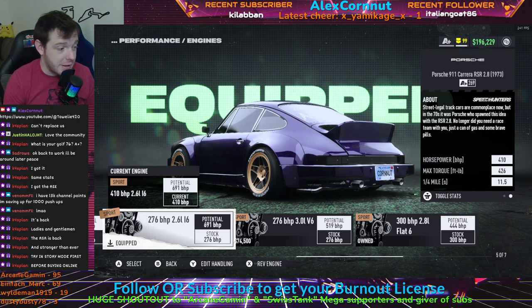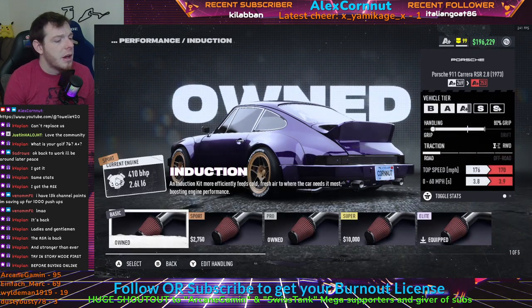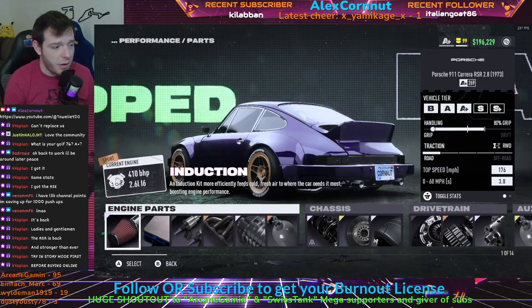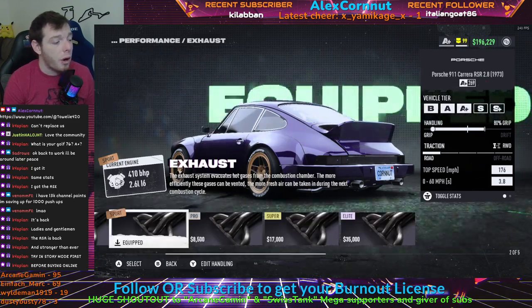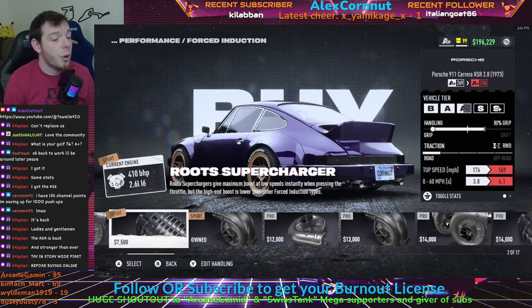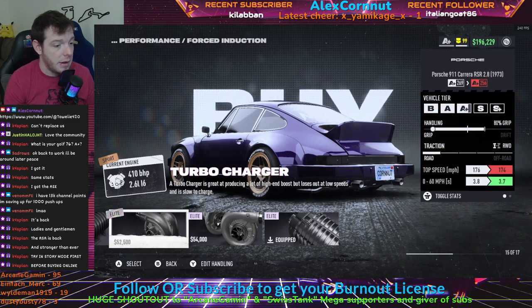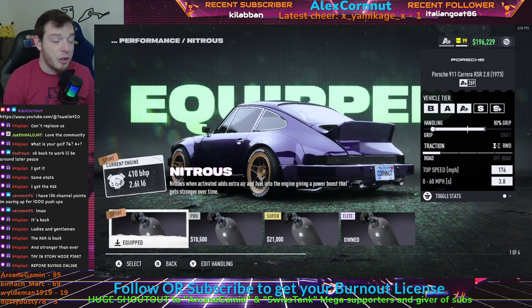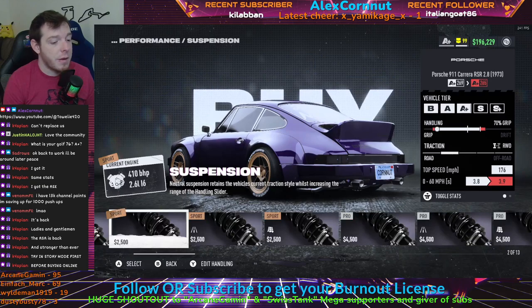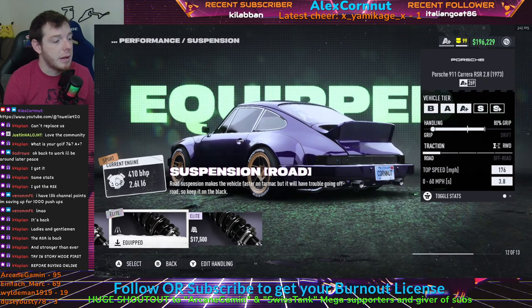We're using the 2.6-liter inline-6, the Sport class motor at 276 brake horsepower stock. There are a lot of different motors for this car, so just to be clear — we're using the 2.6 i6 in Sport class. From there, go to parts: put the Elite Induction on, basic ECU, basic fuel system, Sport Exhaust, and the Elite Roots Supercharger. We love the elite parts. Just regular Sport NOS.